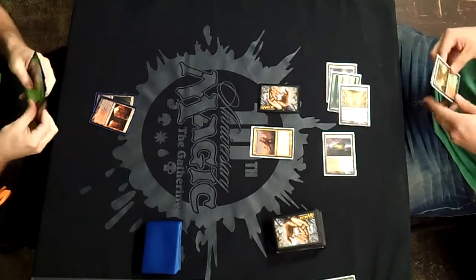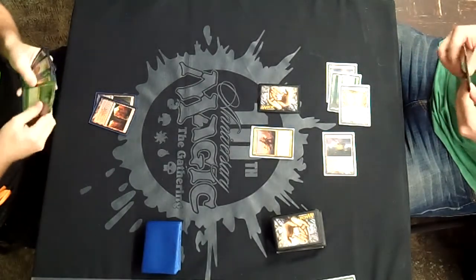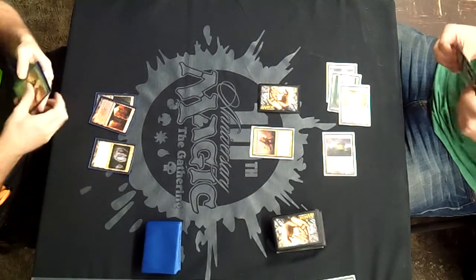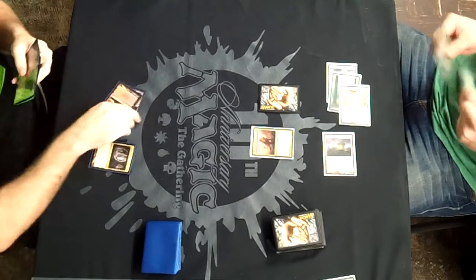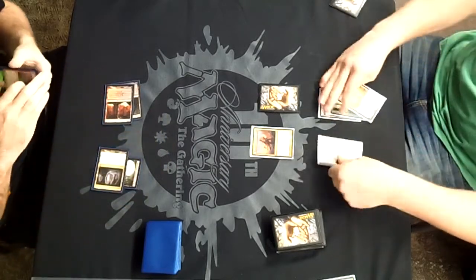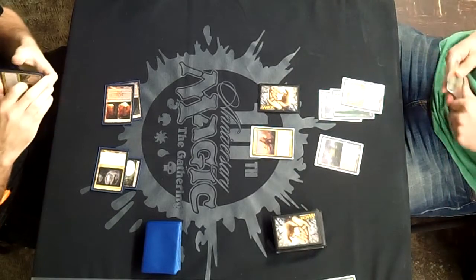Patrick Holland draws for his turn, debating which land to drop. Cavern of Souls comes down, proclaiming what I can only assume is either Dragon or Beast. And Underworld Connections will come down on that Cavern of Souls for the turn.